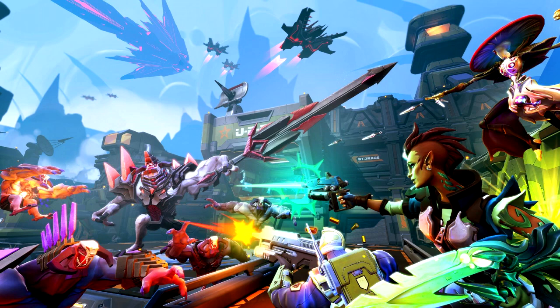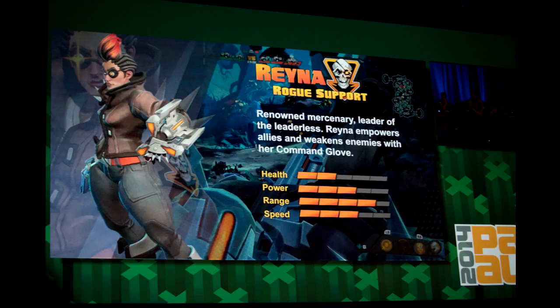Rayna has four abilities. The first is called Overwatch, where she uses her command glove to target an ally and give them an overshield. The second is Priority Target, where she uses her glove to target an enemy so that any damage done by her team will bypass their shield. The third is Rally the Troops — every time Rayna lands a shot with her pistol she gains a movement speed bonus, which also applies to nearby teammates.